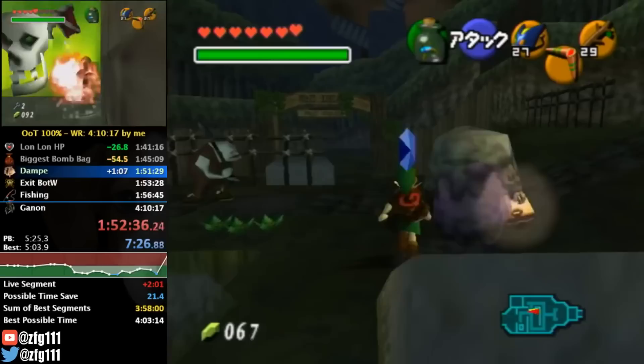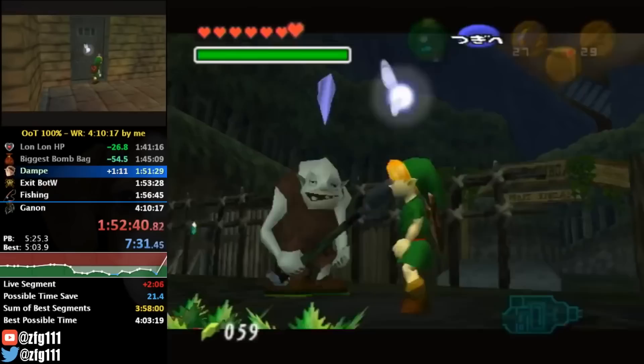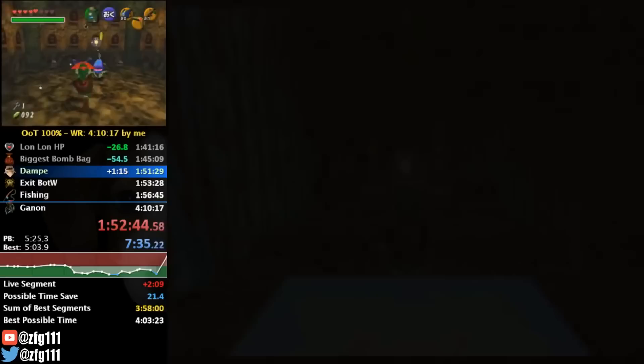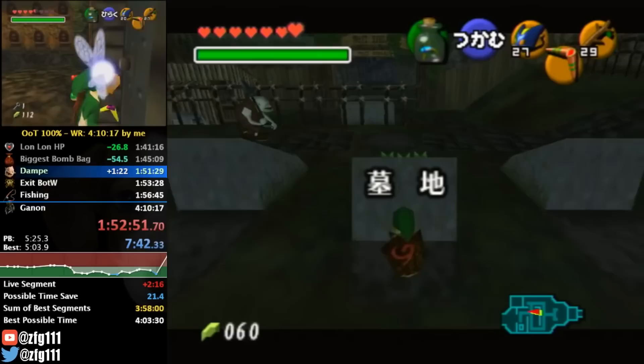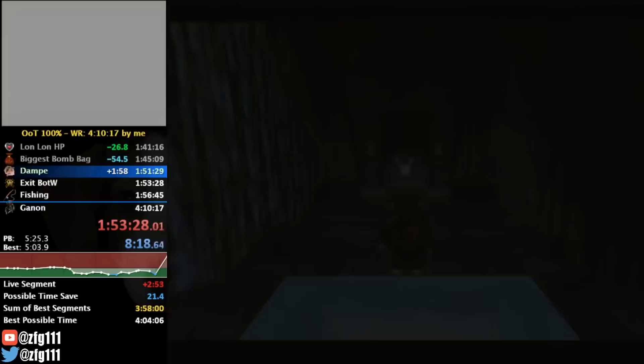On your 15th attempt, it guarantees a success, but on average it's actually faster to exit and reload the area so the counter will always be reset to zero. ZFG's world record was 4 hours, 10 minutes, and 17 seconds at the time, and had a second try Dampe. This run, however, had a 12th try Dampe, costing him 3 and a half minutes.